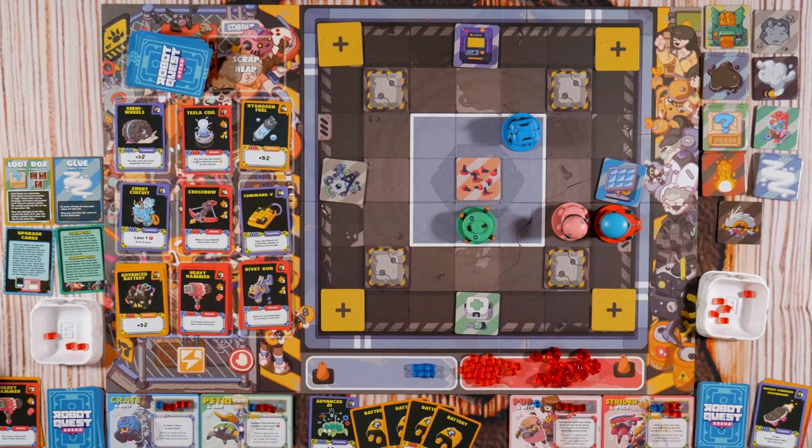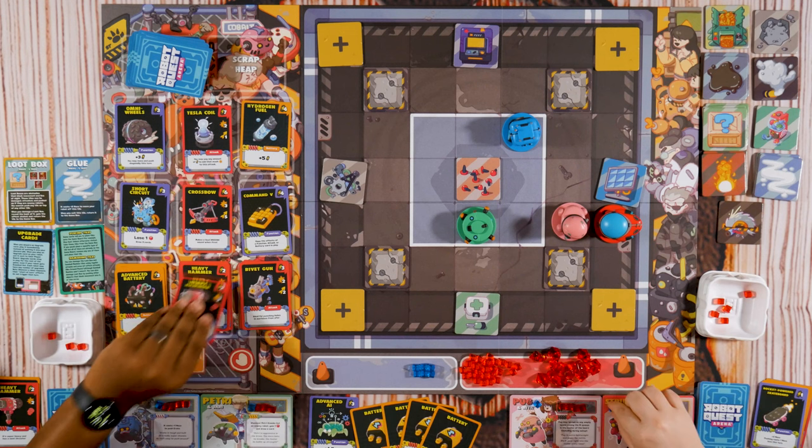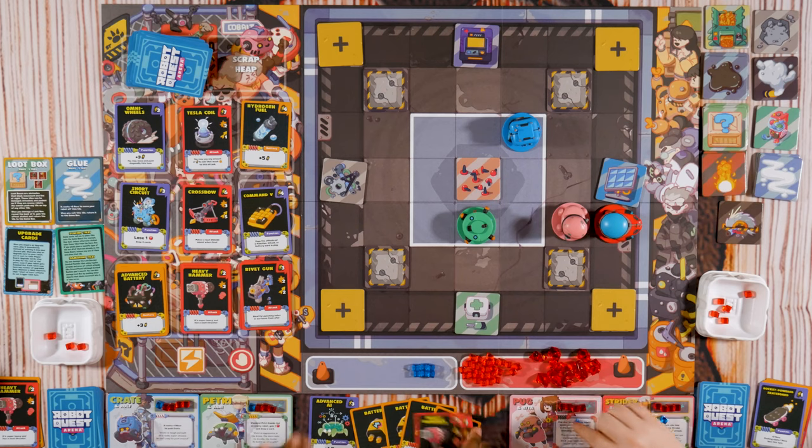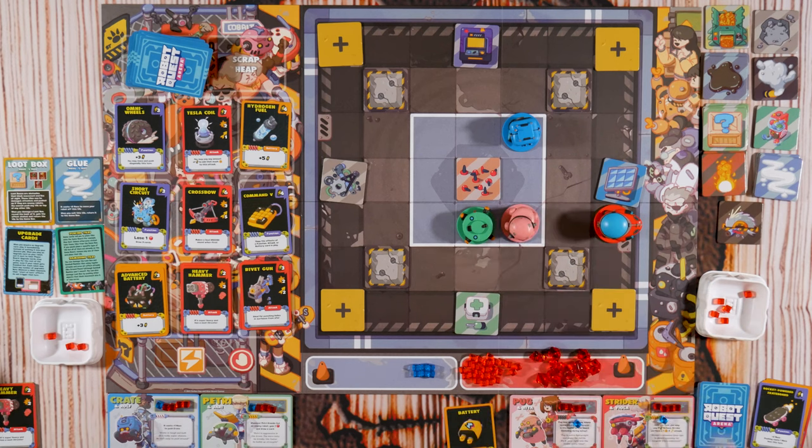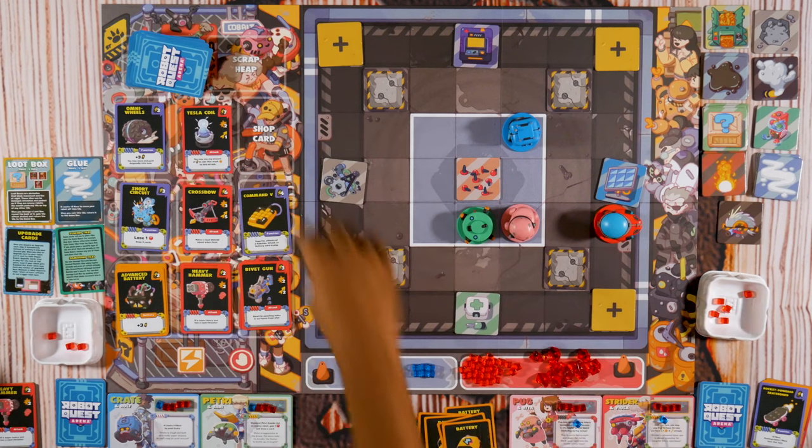In the two-player variant, each player gets two player boards. At the beginning of your turn, energy and move are shared between your robots. Then with my four energy I'm gonna buy two Heavy Hammers. That's my turn. It costs one energy to move one space. I'm gonna play one energy to move. And then with four I'm gonna buy that Hydrogen Fuel — Hydro Thunder.